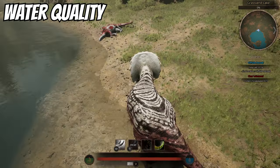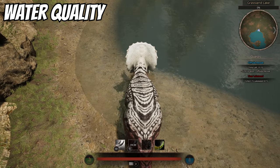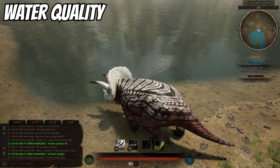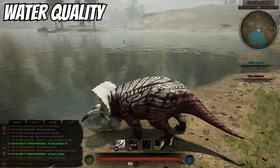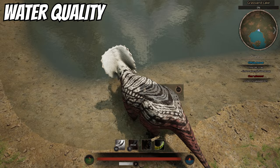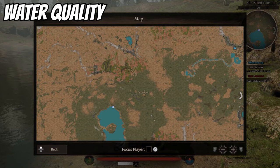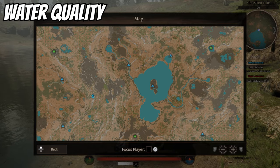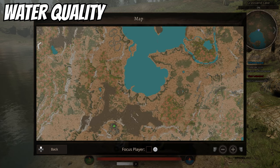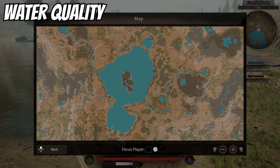Next is water quality. When you look at water you'll see a percentage — that's the quality. When dinos drink from a water source the quality goes down, and once it reaches zero percent the water becomes fully dirty: fish stop spawning there and you can't drink from it until it recovers. For the big lake, if someone is drinking from one end it lowers the quality for the entire lake, so that's actually the worst place to get water even though you'd think it's the best.